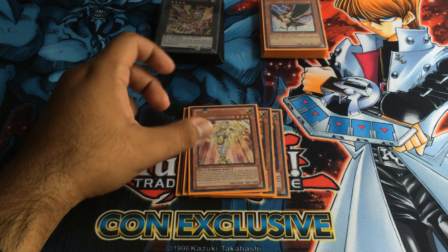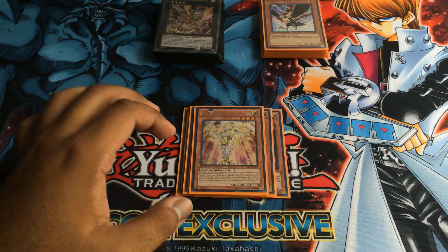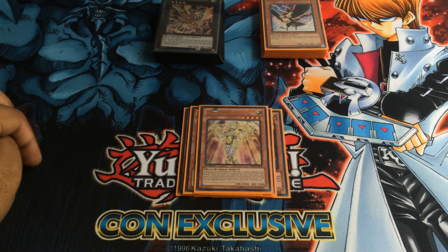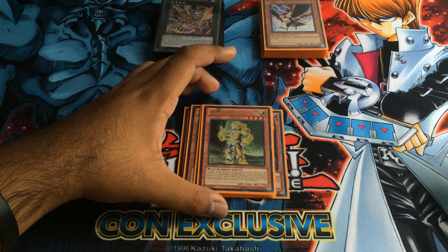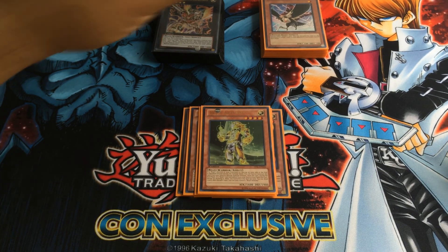Next, one Hirum. Sometimes I consider using two. I have one of her side decked. As you guys know, Hirum — you can banish a Bujin from the graveyard and special summon her, so that comes in handy a lot. The reason I only have one Hirum right now is because I'm testing out Arasuda. So you're running one Arasuda.